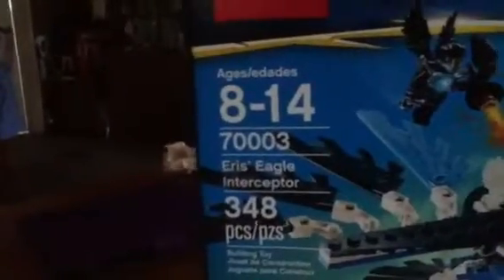Hey everybody, we have a new review — Eris's Eagle Interceptor. So we got the box right here. For once I actually showed the box, so yeah, look at the box for a little bit. This set comes with Eris, Rezar, and Rizu. It's got 348 pieces, ages 8 to 14. It is set 70003, and here's the back which tells you a little bit about it.